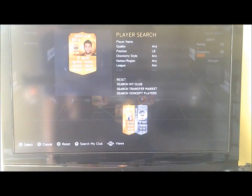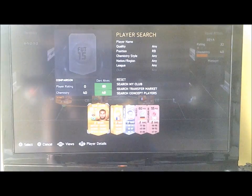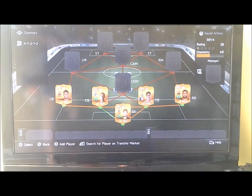Moving on to left back — obviously Jordi Alba with 92 pips, just all you need really. And at right back, Dani Alves with 86 pips. I think that's really all you need.